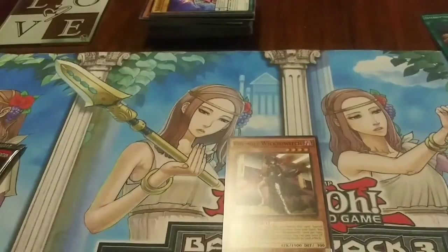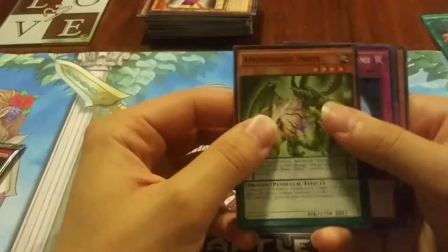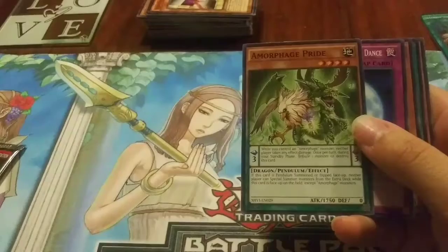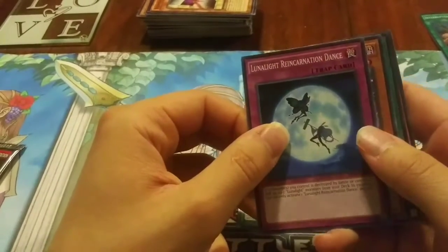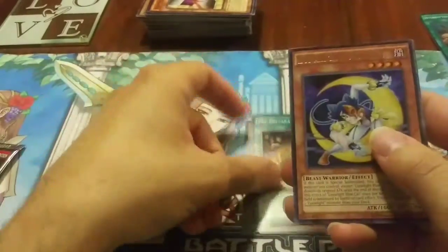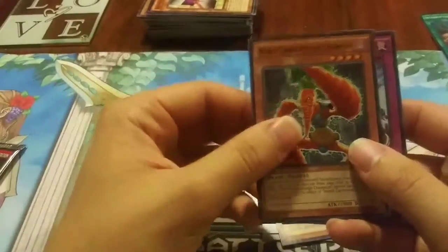Let's see what's in the other Shining Victories. We got Amorphage Pride — these ones are always really weird, they have two different types of monsters just mashed together. Never really understood why they made their artwork like that. We also got Lawnlite Reincarnation Dance, Raidraptor Pain Lanius, Pre-Preparation of Rites, Lawnlite Black Cat, Gyrga Change, Despot Number Nine, World Cure Weight Champion, and Batty.